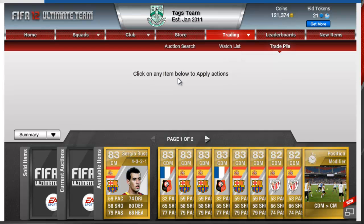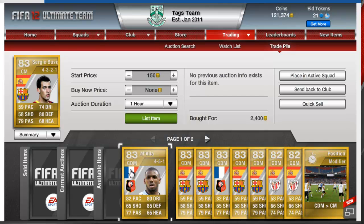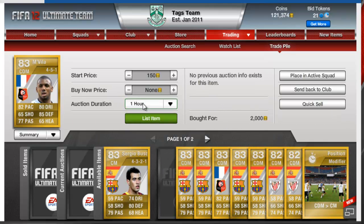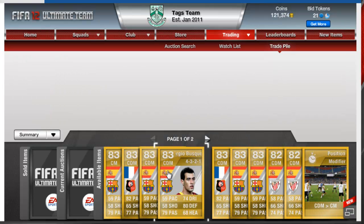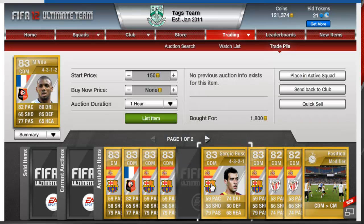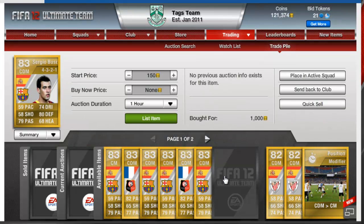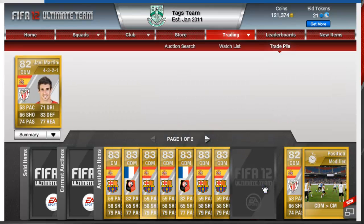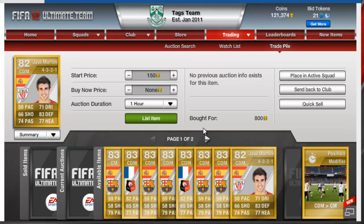The other player I use is Javi Martinez. I'll show you some players I've picked up now lads, along with the training cards, and then I'll show you what they sell for. That's the Busquets I've just bought for 2.4k. An Mvila upgrade bought for 2k in 4-5-1. A Busquets for 1.2k in 4-3-2-1. Another one in 4-3-2-1 for 1k. A 4-3-1-2 Mvila for 1.8k. Two more Busquets in 4-3-2-1 for 1.1k each. And two Javi Martinez in 4-3-2-1 for 900 and 800.